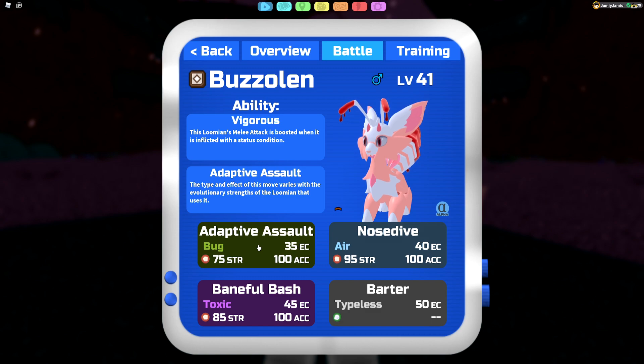For the moveset, we're running Adaptive Assault — the strongest bug type move Buzzolun has access to right now. Like all adaptive assaults on the Varry evolutions it has a unique secondary effect: this one is guaranteed 100% of the time — when you attack you leave your stinger in the opponent, and for the next three turns they take 1/16th of their health in damage. It's kind of like pestilence but it doesn't trap them. Even if Buzzolun swaps out, the stinger remains; the only way to remove it is to wait three turns or have the opponent swap out.